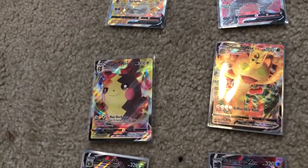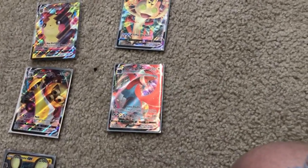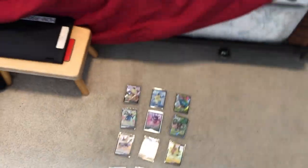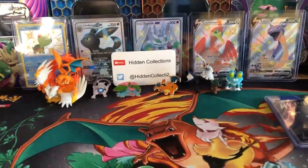Here are the full art cards — sorry for that glare. We got Galarian Cursola V full art, Gardevoir V full art, Centiskorch V full art, Alakazam V full art, Eternatus V full art. And then here are all of the VMAXes: Morpeko VMAX, Meowth VMAX, Snorlax VMAX, and then Eternatus VMAX, and the Dene AJAX which you already saw.